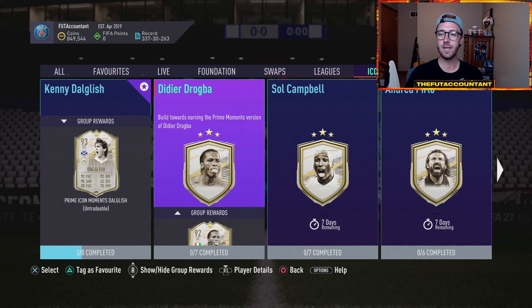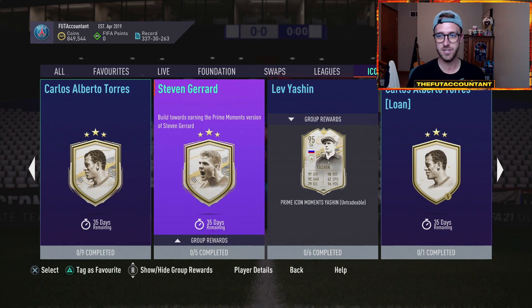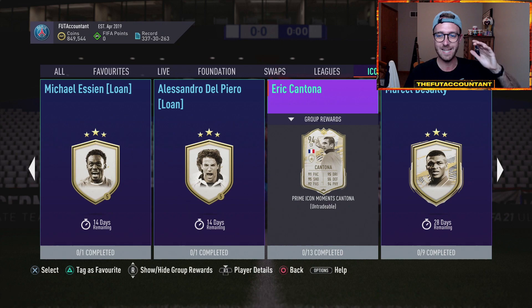Also with Icon player SBCs, people have been throwing out names like Eto'o and Mateus for the past couple of weeks, and they have not been released yet. We need to see big-boy SBCs pronto — we did have Gerrard, Yashin, and Carlos Alberto with the last set. But Cantona remains the biggest card so far as an SBC in terms of the value at the time the SBC drops.